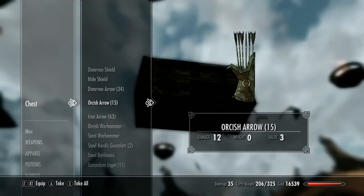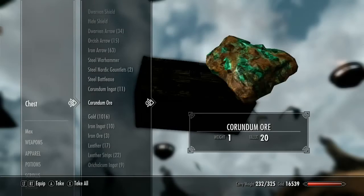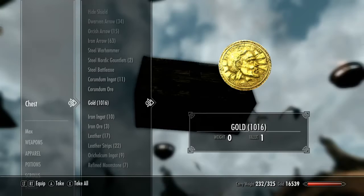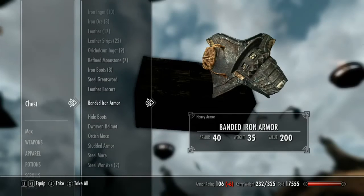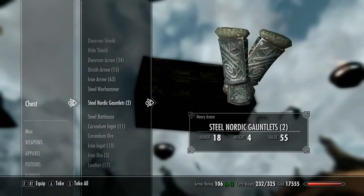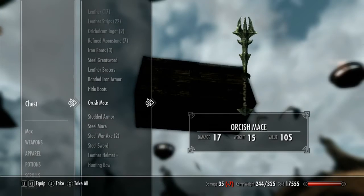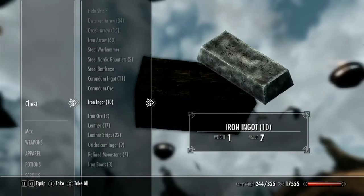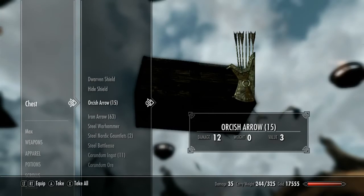You can take everything for free and it doesn't count as stealing or anything like that. There's the Warhammer — I take my Warhammer back. You can take anything else he has, his money even. Since everything regenerates after 48 hours, you can wait 48 hours. You'll have to talk to him again first — you can't sit there by the chest and wait 48 hours, it doesn't work like that. Go up top, wait 48 hours, talk to him again, make sure he's got all his money regenerated. Then go down there again and take the thousand coins he has.